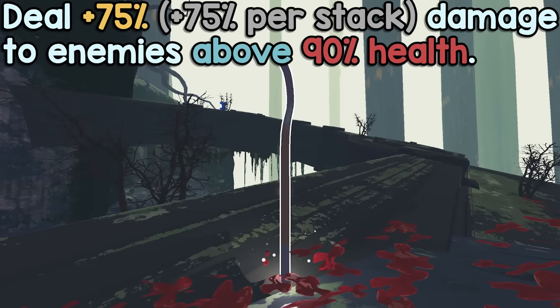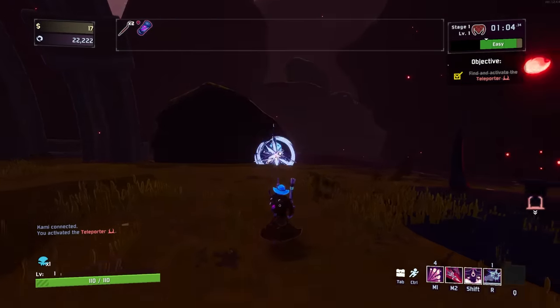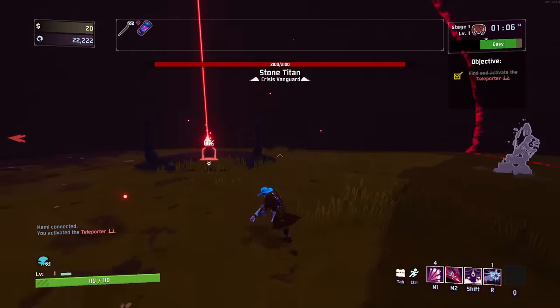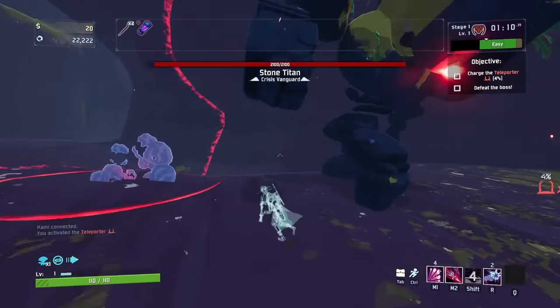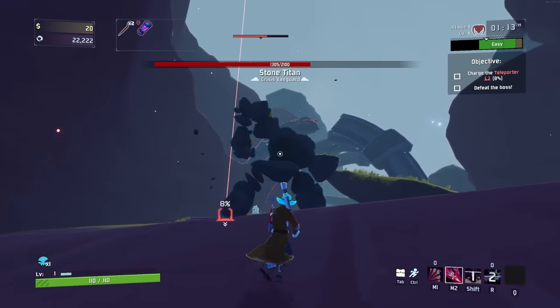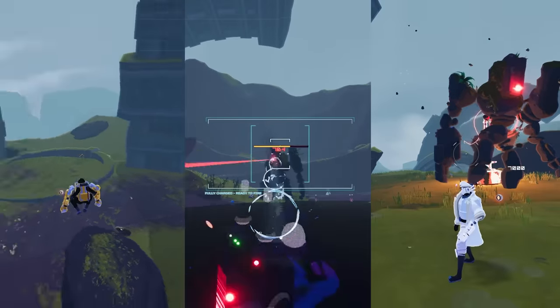Number 8, Crowbar. Deal 75% more damage to enemies above 90% health. This is an item I've talked about a little bit in the past, but it bears repeating just how ridiculous this item can be. Now obviously 75% more damage is a lot, but only being able to do it to enemies above 90% health is a pretty big limitation. As long as you're conscious of this, it's something that can be played around, and it's worth it to play around because it has a big benefit. The stronger the attack, the stronger Crowbar becomes.